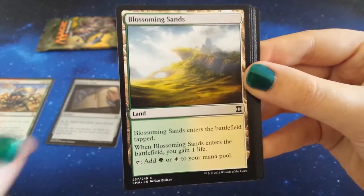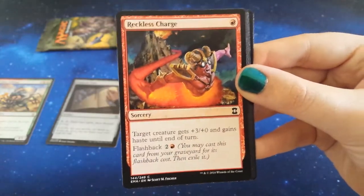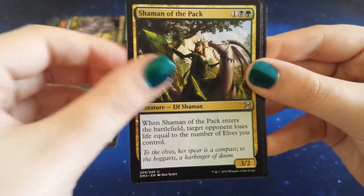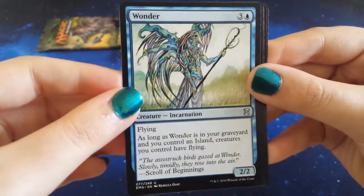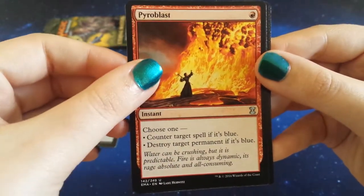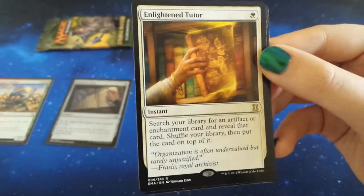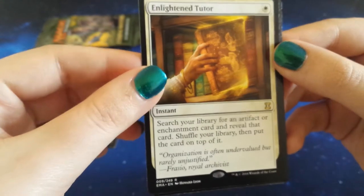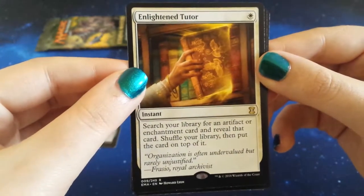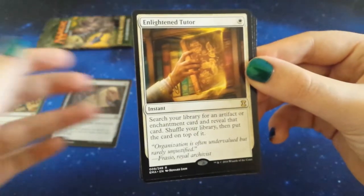Pacifism. It's the same land — that's a bit creepy. Emperor Crocodile, Rugged Highlands, Reckless Charge, Eyeblight's Ending. Our uncommons here are Shaman of the Pack, another Wonder — I wonder if there's a third Wonder in the third pack — and Pyroblast. And our rare for this pack is Enlightened Tutor. That's feeling the theme of books apparently — books and bugs and Wonder. It's a nice card though: search your library for an artifact or enchantment card, reveal that card, shuffle your library, then put the card on top of it. 'Organization is often undervalued, but rarely unjustified.' I organized the office today — I summoned this tutor. Amazing.